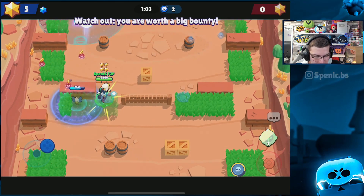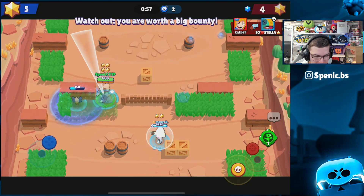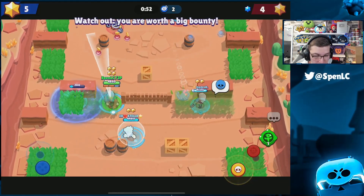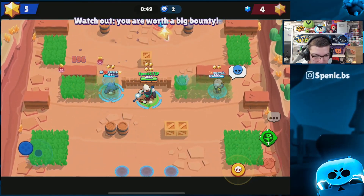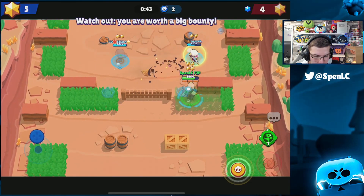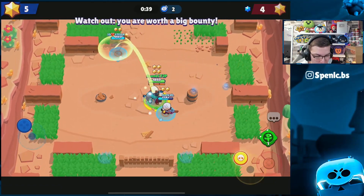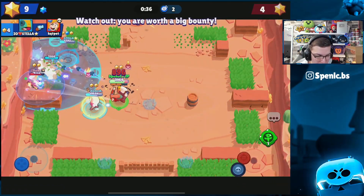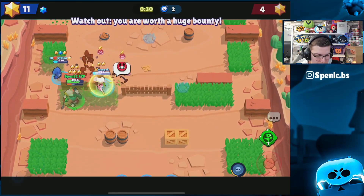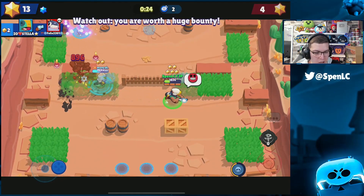I'm just going to sit behind the wall and wait for my mines again. My team is going to push up - I've got all the stars so I don't want to risk losing them. Got my next set of mines here. Gene is probably sitting somewhere nearby with a pull so I don't want to get pulled right now. Bell's going to go up - Gene is down to the right with a pull, I kind of predicted that. Leon goes in and gets the kill - he has blue stars so I'm looking to get this Gene.